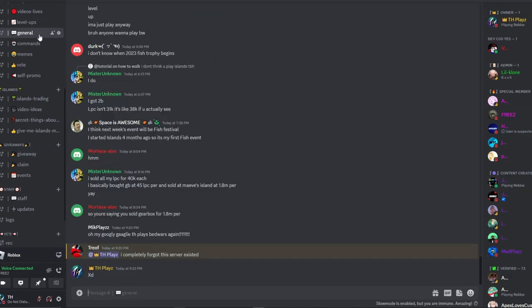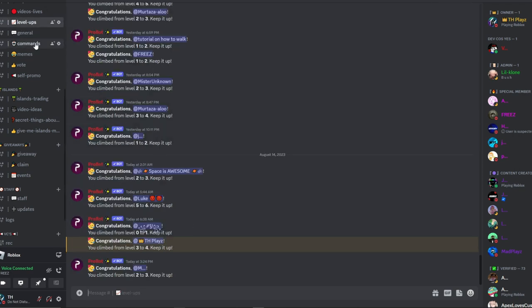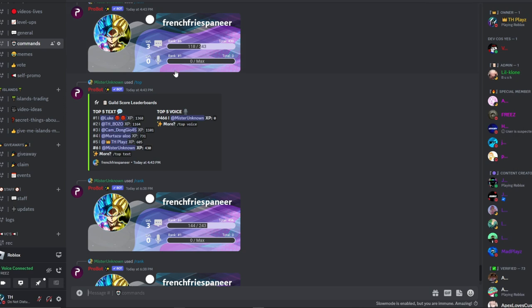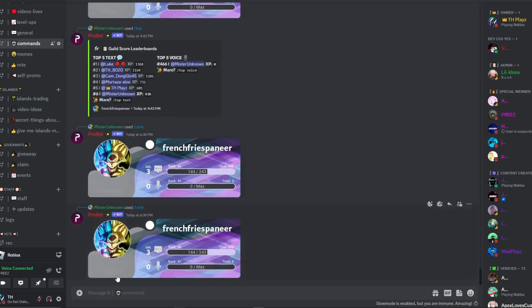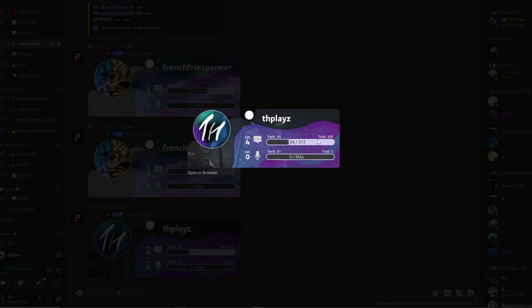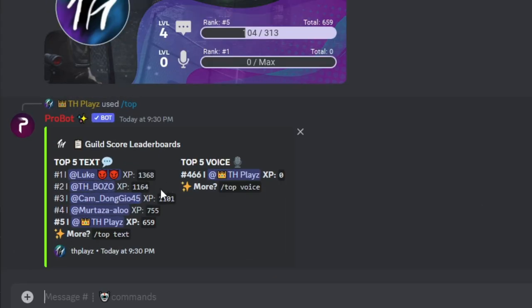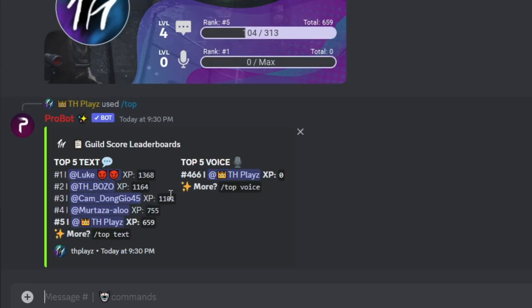How you're going to get that level 5 is actually by talking in chat, and it will give you levels if you go to level up. Now if you want to see what level you're actually at, you can go to commands and actually type slash rank, and this will pop up and tell you what you're actually at. Or you can actually go ahead and type slash top and see the top people in the whole server.